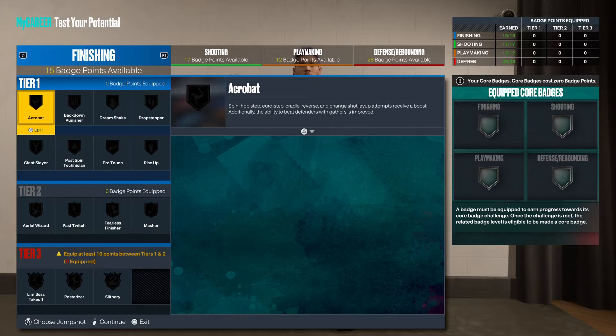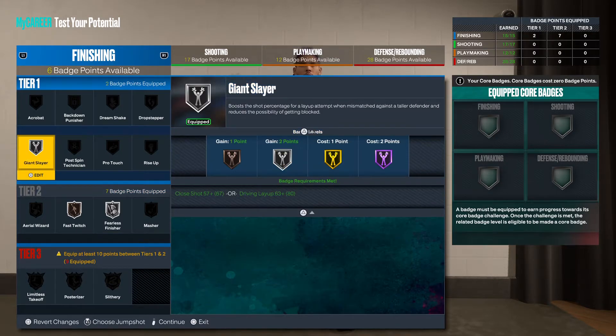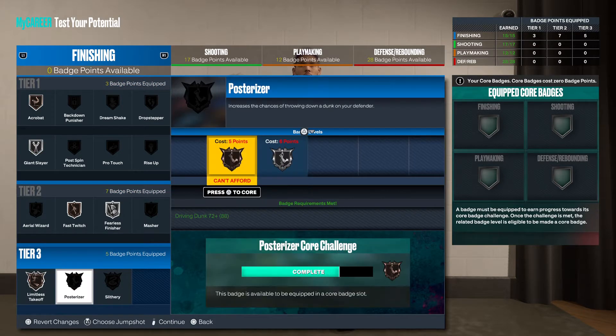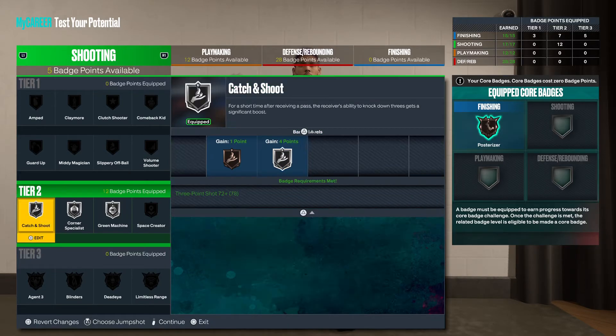99, 99, 99, 99 — Demica. Fearless finisher, we can go fast twitch, we can go giant slayer, acrobat — we could get that. Now this is fine, but you can add your plus five to finishing if you want, or plus six rather because season two is about to come out. We got green machine, we got corner specialist, we got catch and shoot.